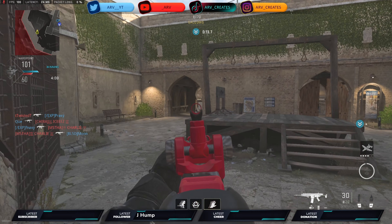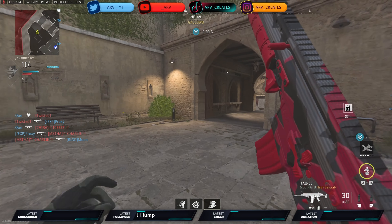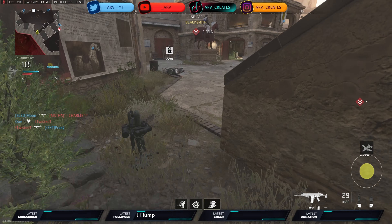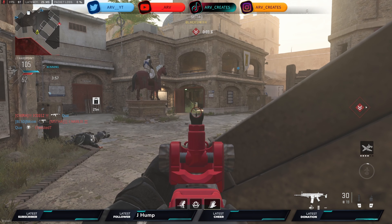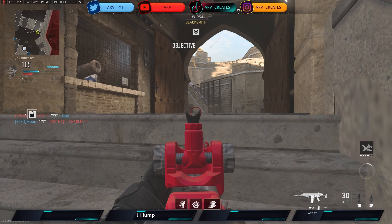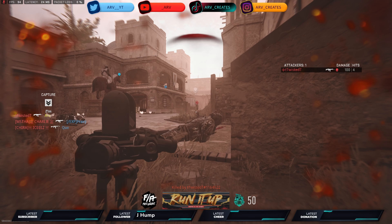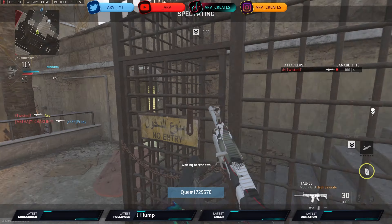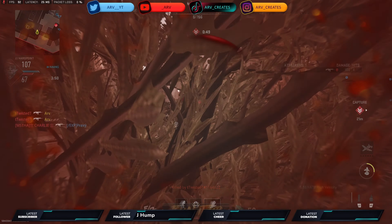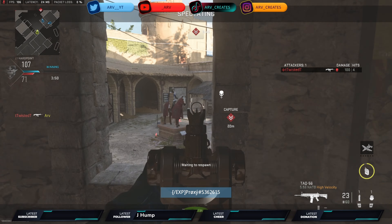15 seconds left and we actually prefer this side - we want this side. I'm going to sit in the hill, sit in this corner with a trophy system, and wherever they're coming from I'm going to watch. I think they're going to come from my right. I should have just listened to myself - I was second-guessing because I thought somebody was coming from my left. Now we get spawn trapped, obviously not ideal, but let's keep going.